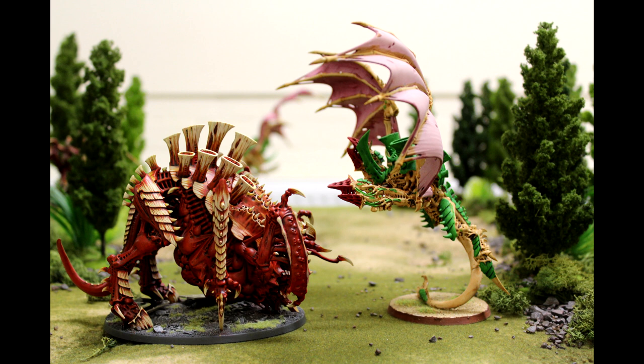They've made Instinctive Behavior something you want to avoid, which is great. Now there's no leadership check — you just suffer the penalty. So it encourages you to use your Synapse creatures to allow that flexibility. It doesn't say anything about movement, so there's a way of getting around it: you can move your units toward the thing you want to shoot or charge. Also, a lot of the time you'll want to charge the nearest thing anyway — you want to charge what's 5 inches away, not 12 inches. It's definitely much more manageable — a buff compared to before.